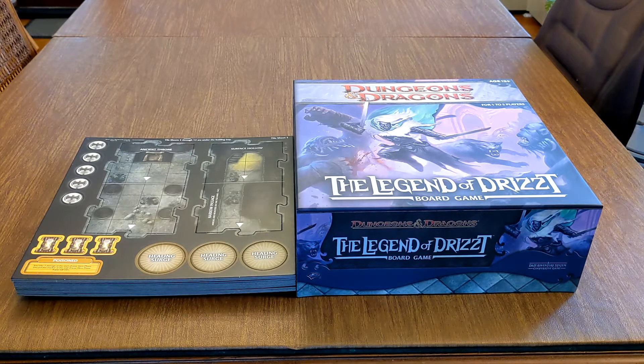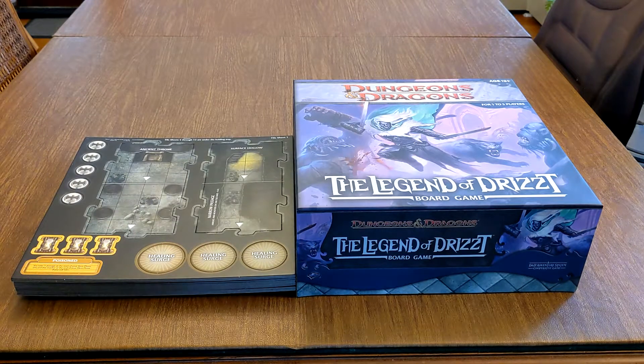Specifically, Legend of Drizzt I grabbed because it does have minis that I want to use. I've seen other people put up videos showing what minis are in it, but I've never seen anyone put up the full tiles that you get. The game boards actually form a dungeon and it is to one-inch grid scale, which means you could potentially reuse these if you're actually playing D&D on a regular one-inch scale.